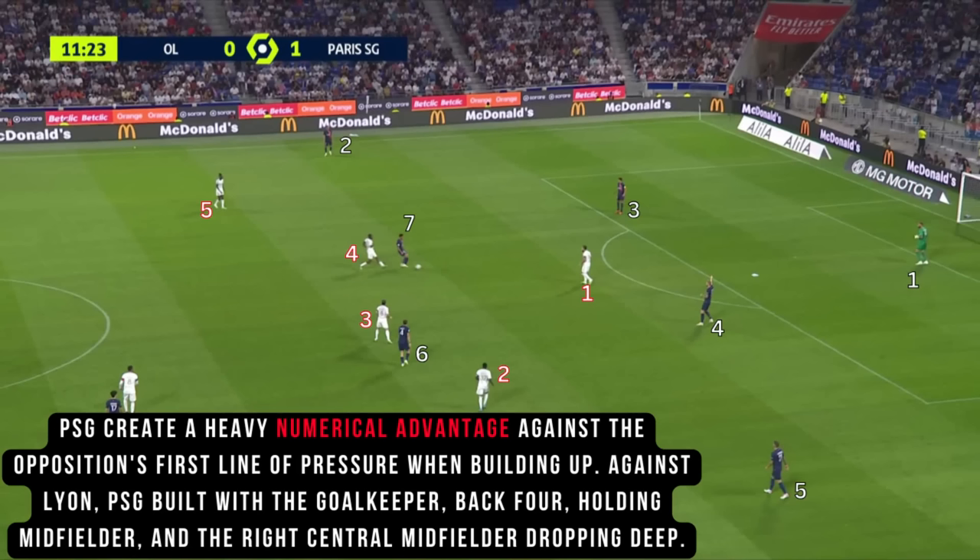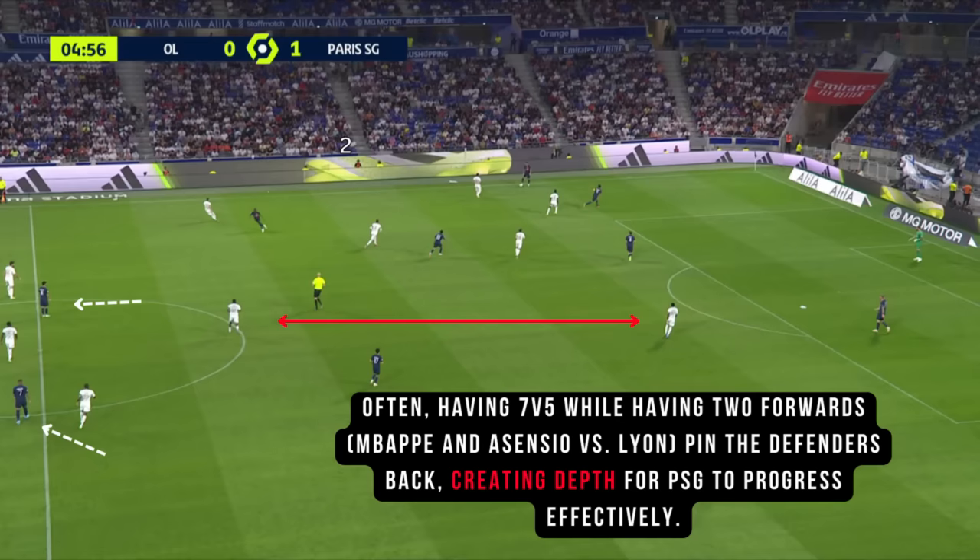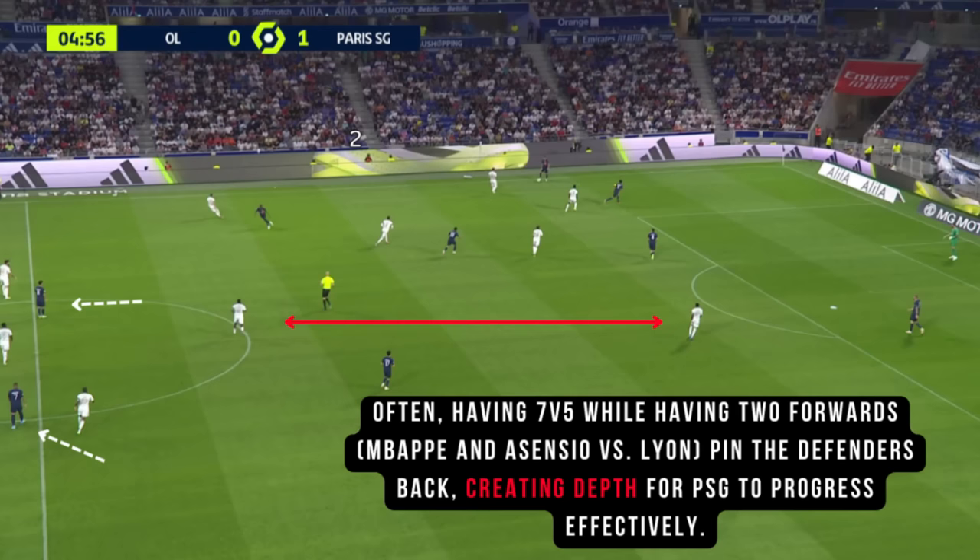PSG create a heavy numerical advantage against the opponent's first line of pressure when building up. Against Leon, PSG built with the goalkeeper, back 4, holding midfielder, and the right-sided central midfielder dropping deep — often having a 7 vs 5 — while having two forwards, Mbappe and Asensio, pin the defenders back, creating depth for PSG to progress effectively.